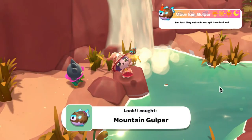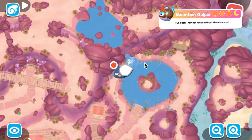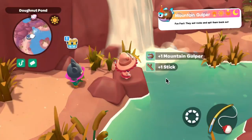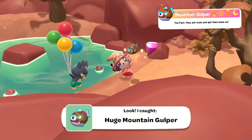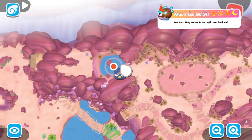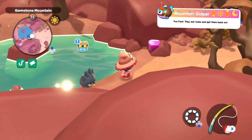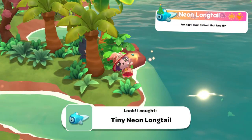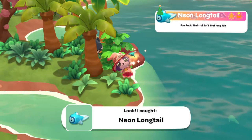Moving on to the mountain gulper — I found them all in the daytime but they are available at all times. For the tiny one, go to the pond directly to the side of the icy peak entrance mailbox. For the regular, go to Gemstone Mountain town, follow the wooden path up to the donut-shaped pond, and go to where the waterfall is. For the large, go to where the Rockadoodler minigame is and go to the pond with a rock in the middle of it not too far away.